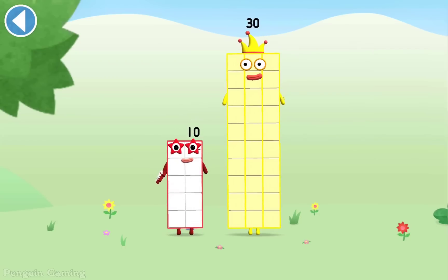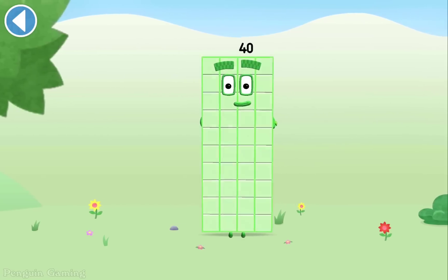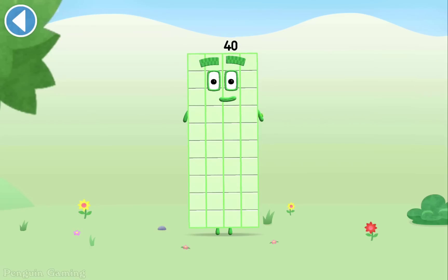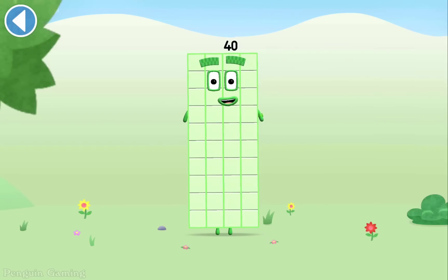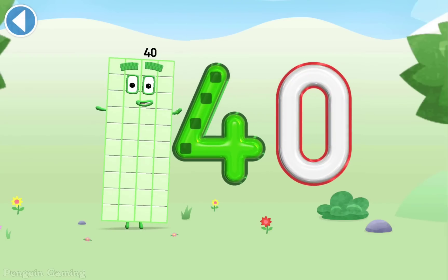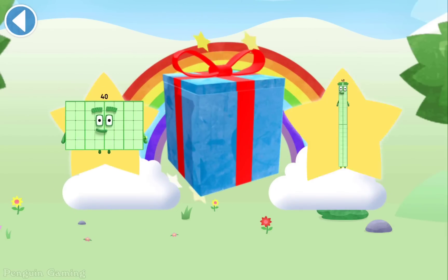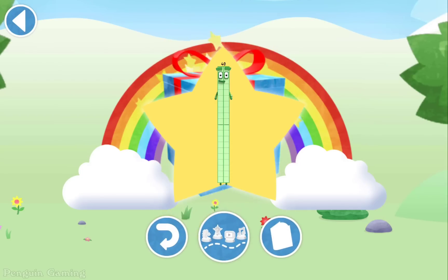You're about to meet Numberblock 40. Can you add 10 to 30? Spot on! This is Numberblock 40. This number block is made up of 40 blocks. I love rectangles! Well done, you've unlocked a sticker. Brilliant! Play again to unlock another sticker.